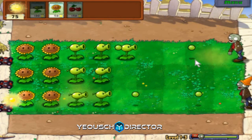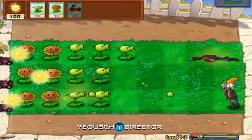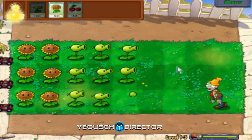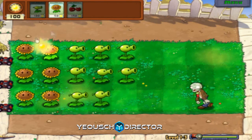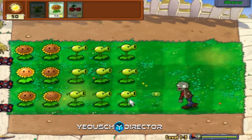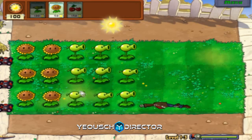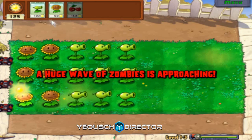How these guys work is when they get hit 10 times, their cone kind of gets bumped up, then bumped up more, then falls off. I think it's kind of cool so you know how damaged they are. We have a pretty good defense system - three rows of Peashooters, two rows of Sunflowers - quite a decent defense.